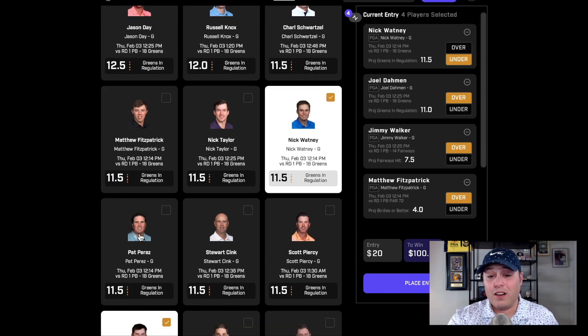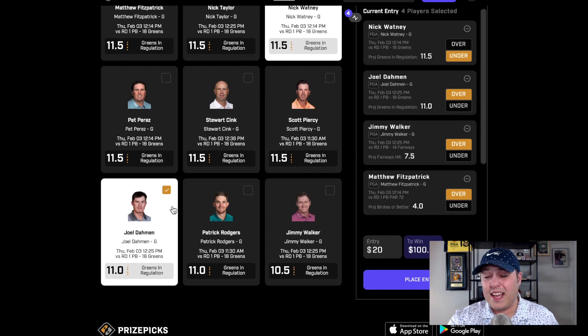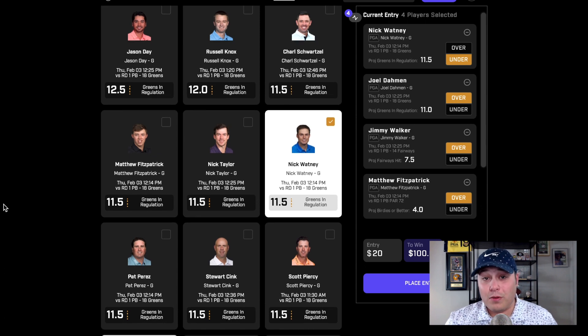You can see a lot of the guys on the board are at pretty high numbers. 11.5 for Nick Watney — guys like a Joel Dahmen down at 11 makes a little more sense because he's such a good iron player. But somebody like Nick Watney, who is well past his prime — he was a top 10 golfer in the world at one point but is a shell of his former self — so you can see we're looking at taking the under on Nick Watney. 11.5 greens in regulation is high for pretty much anybody in this field, particularly somebody that's older, a little bit washed up, and somebody I'm actively looking to fade.